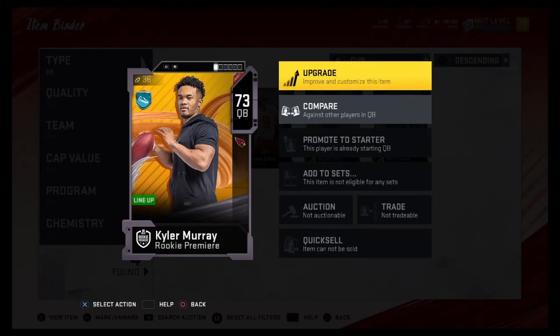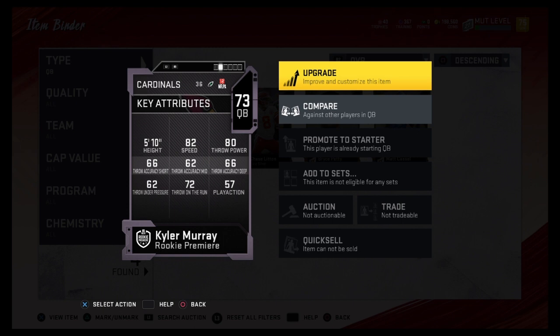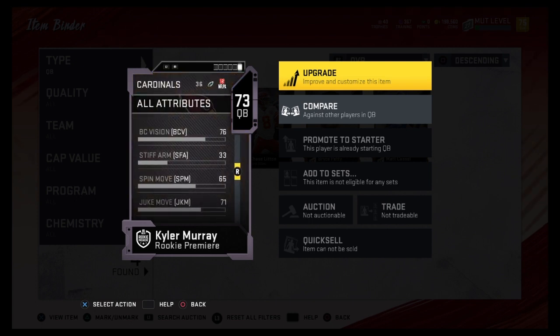What's up guys, here we got Kyler Murray 73 overall - this is the rookie premier version but it's the same thing as the regular core elite version. 82 speed, 80 throw power, but 66 throw short, 62 mid, 66 deep, 72 on the run. Nothing really pretty about this card except the speed, that's about it.